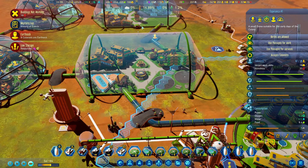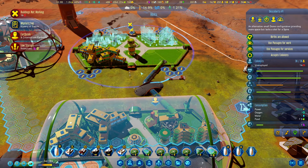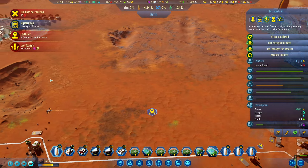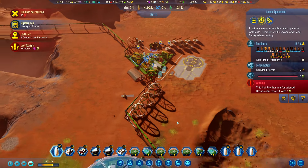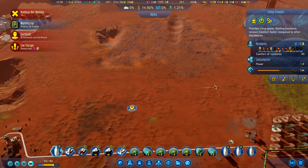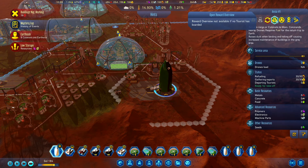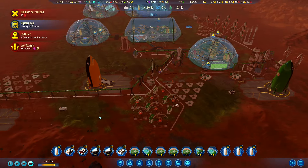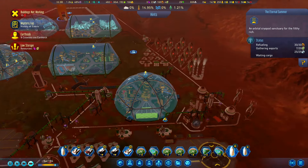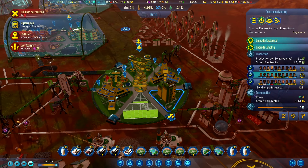We have 11 homeless and 14 unemployed — they can move around, right? We have some living space here — no, that one is full, this one is full. I kind of still want to change that one. Let's chip it off. Still 7 out of 8 electronics — let's boost it a bit.